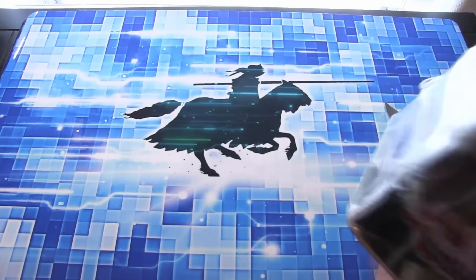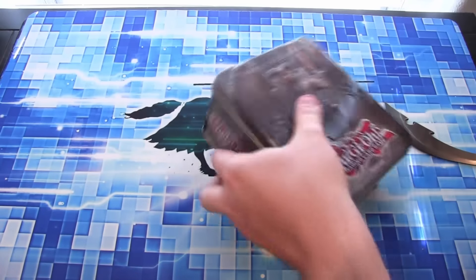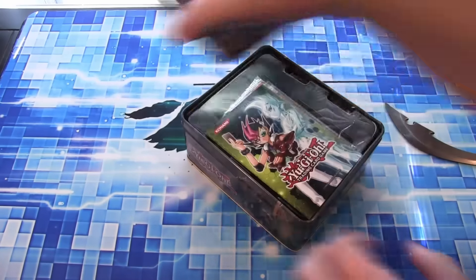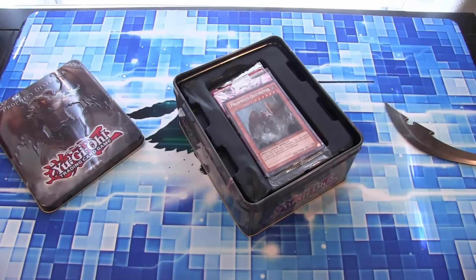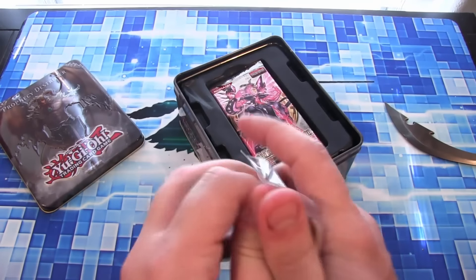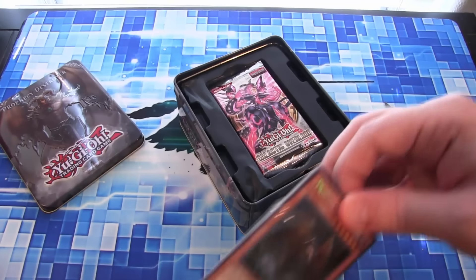I still remember thinking this was a fake tin because Prophecy Destroyer does not look like a Yu-Gi-Oh card, even by today's standards. The artworks have changed and with art styles and everything, it still doesn't look like it belongs in Yu-Gi-Oh. It's cool artwork, but it looks more like Magic: The Gathering than Yu-Gi-Oh. I kind of like that the artwork seems to be stepped up a little bit.